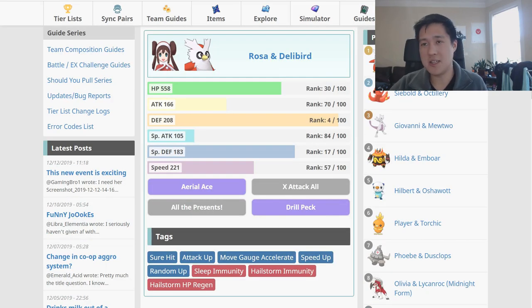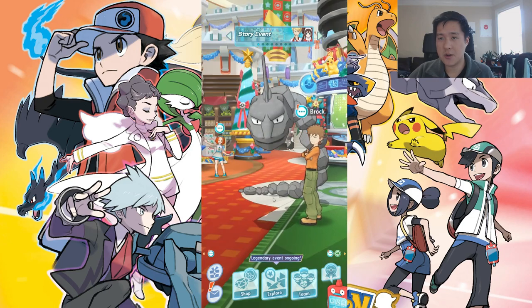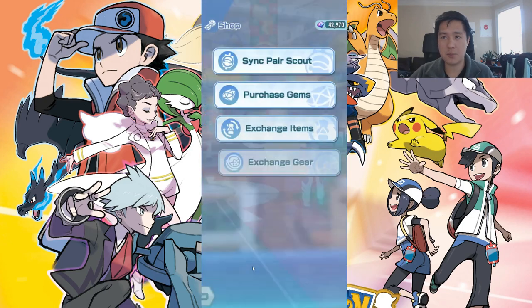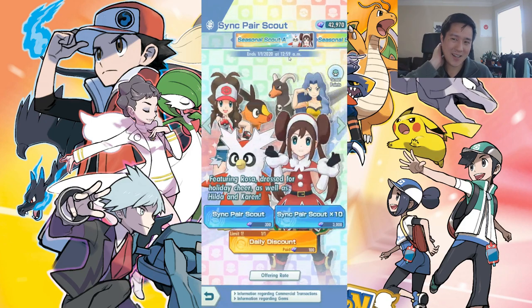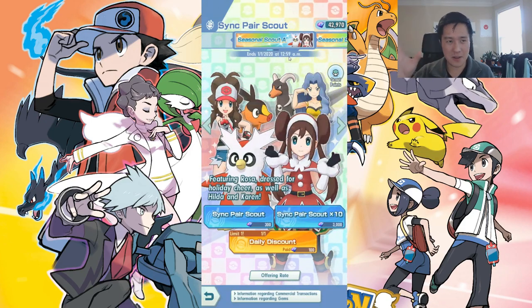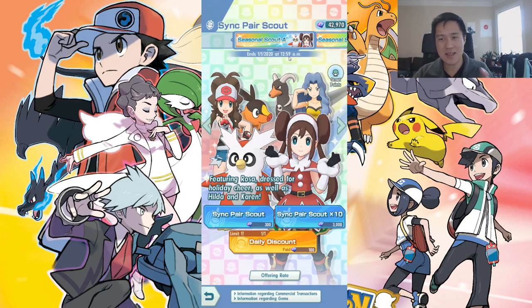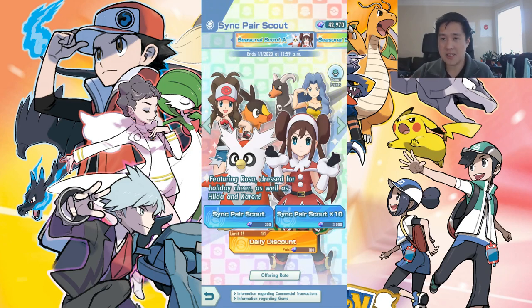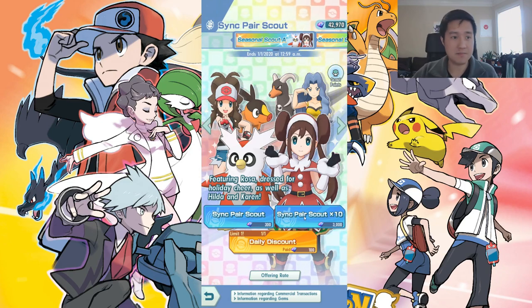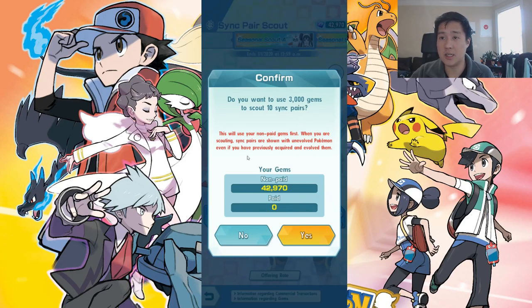Maybe this will round out my team in a nice way - that's kind of why I'm going for it. Let's switch to the game. We have this nice background and let's go straight to the shop. It's been a while since we pulled - last time we pulled for something we got it on one multi-pull, which was pretty lucky. We've stored up 42,000 gems. I'm thinking we'll go down to 30 at most. I don't really plan on ever spending money on this game, so when the next big thing drops I want to make sure I can get that - save at least 30,000 gems. But let's see if we can get Rosa and Delibird.